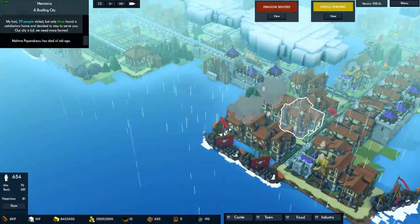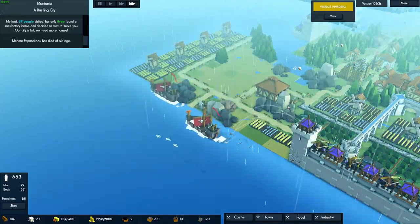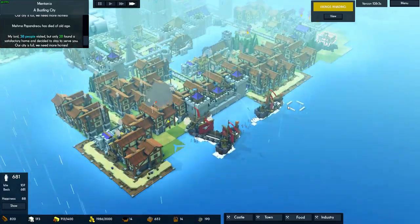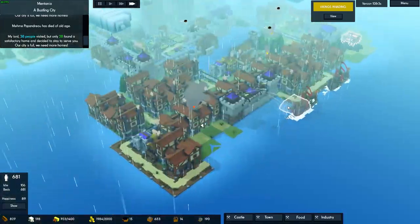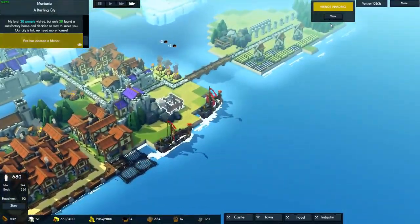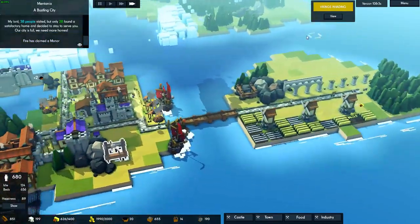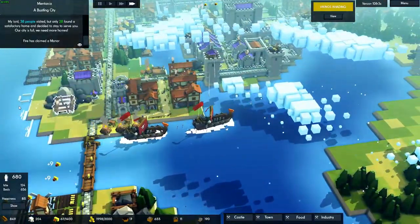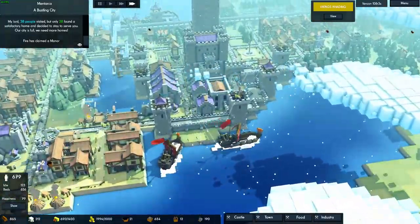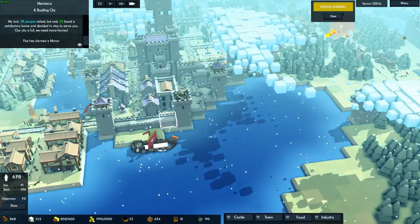I guess we should make some more defenses on this side. I guess we're not doing that bad. Where's the dragon? Oh, the dragon's already gone. I didn't expect that. So we need some defenses on this area. For Vikings we aren't doing that bad — I could build some more defenses on this wall.